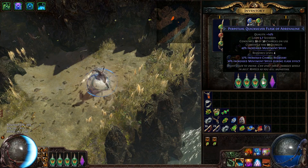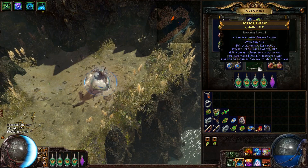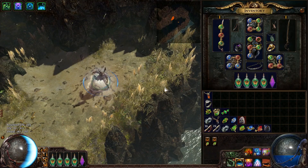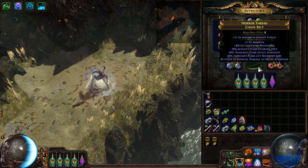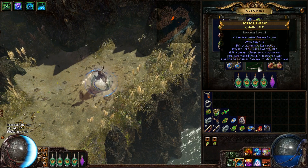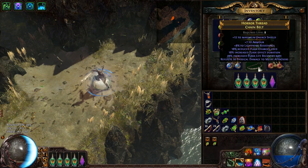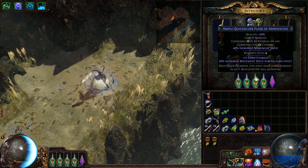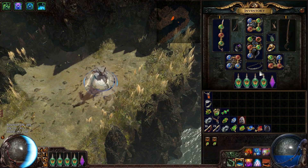As for the belt — this character used to be the all-keystone man, and before he was using a Paranda's Blazon for 20 percent increased flask effect duration. But then I found this jewel, a diamond in the rough, with 18 percent flask effect duration but also 18 percent reduced flask charges used, which really buffs up the quicksilver flasks so we can get lots and lots of uses out of them. That's about it for the build gear.